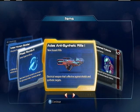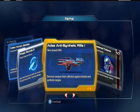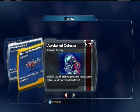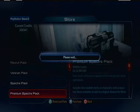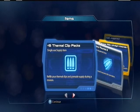This anti-synthetic rifle — it's pretty much like an alternate version of the Acolyte, because it has Stagger but it has way more ammo. I play on Silver, so it doesn't really feel like I ever run out of ammo, but I was like, man, I could just shoot for days with this.